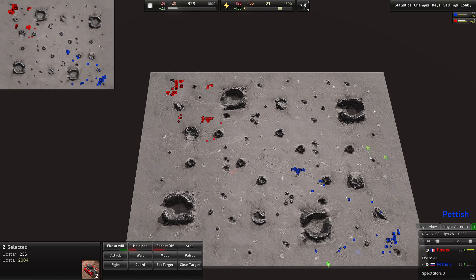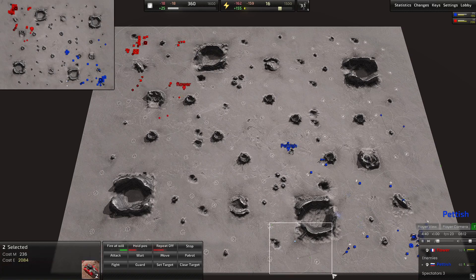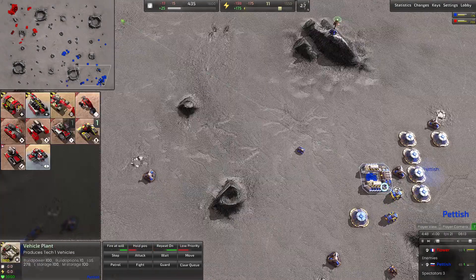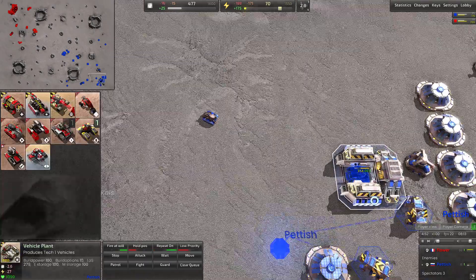Two tanks moving up the right side of the map, two tanks moving down the bottom. I think Petish is just positioning here to prevent any kind of run-bys — he's not looking to harass, just wants to secure his expansions and continue expanding his economy. More construction bots coming out — actually, this is a brute salt tank.